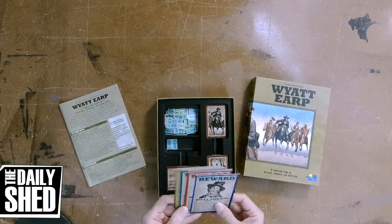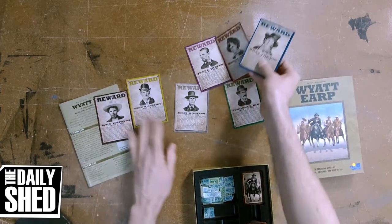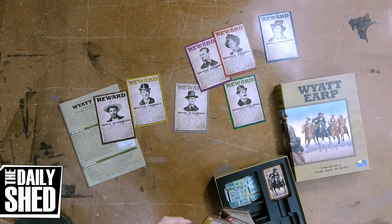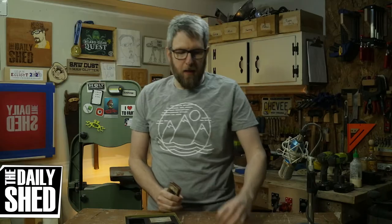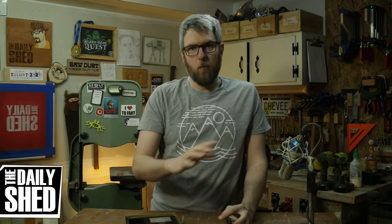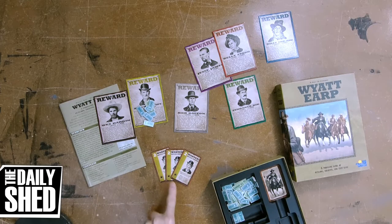The reason this game works so well with more than two players is there's a lot going on. You have these wanted posters put out on the table, and on your turn, when you play cards — say Butch Cassidy — if I play three of those Butch Cassidy cards, I'm going to put some money on Butch Cassidy. We do this until everybody has played, or until one person has played the last card in their hand. Once that happens, we score the hand. We go through each reward poster and determine who has the highest strength for that person.